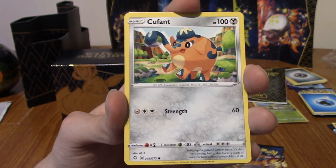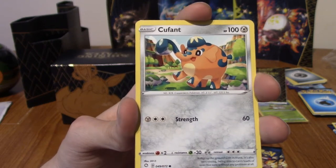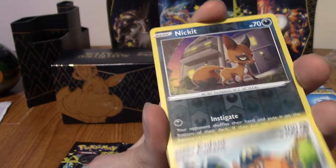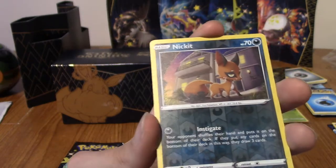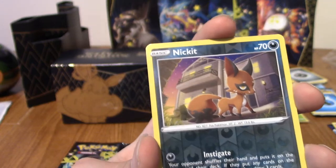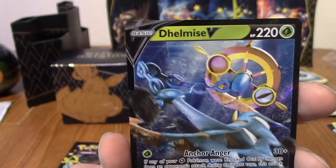Cufant - yay, cool. That means Copperajah should be next. The next card - no, it's Nickit. Darn, it's keeping all the good ones till the very end.